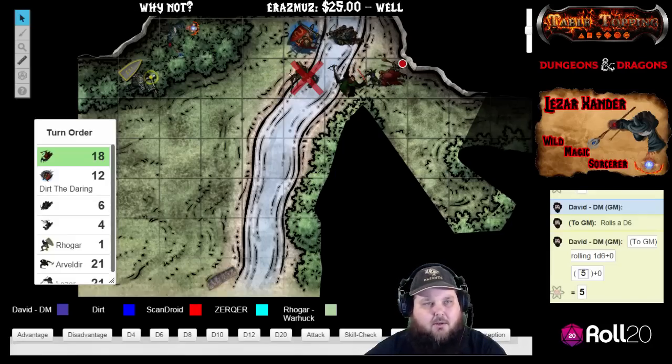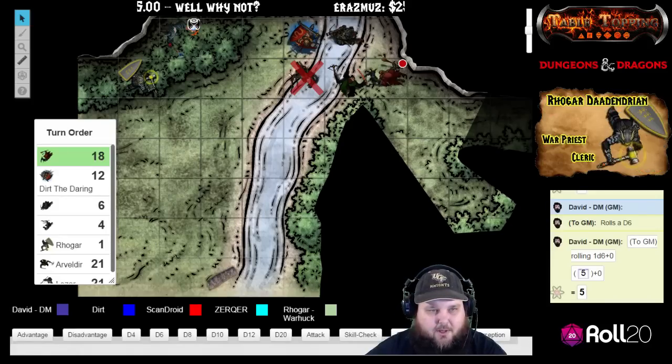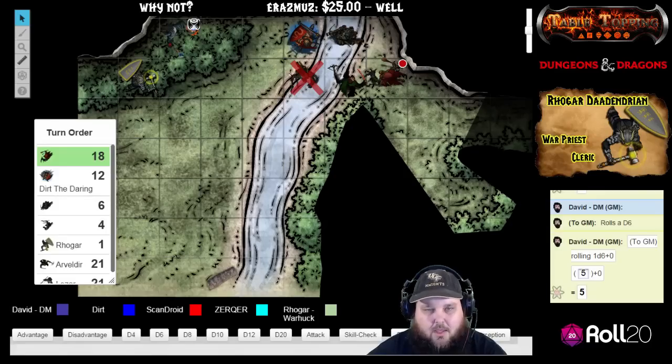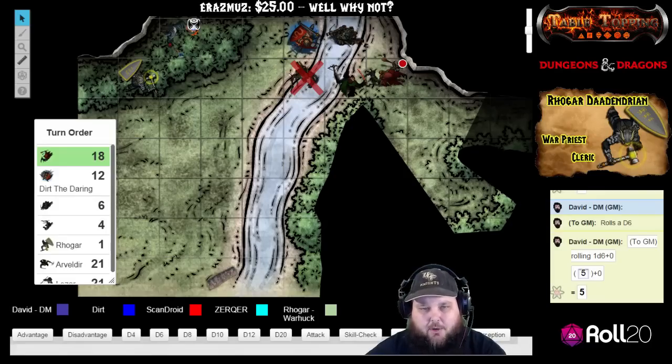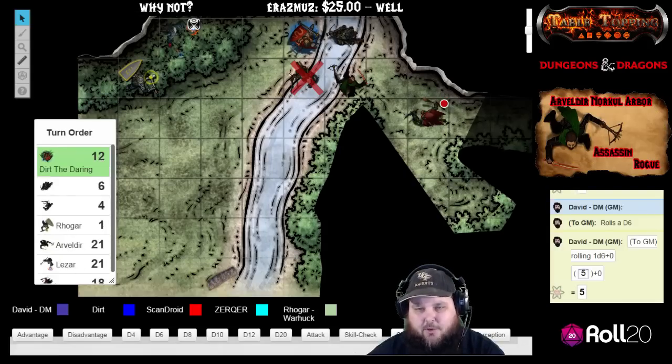The mage — the wizard — goes down. Go ahead and put your life-or-death saving throws on there and we will continue. I'll step back five feet. Dirt, you're up.